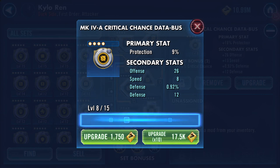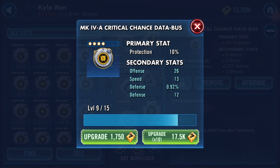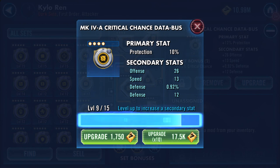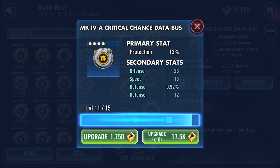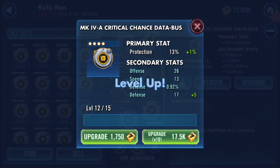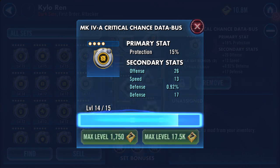One increase on the defense - solid number, not the percentage - and one on speed. Now we have two increases on speed and we've got one more enhancement to come. Speed increased twice, defense - the base whole number - increased twice. I'm quite happy with that. I know it only goes up to sixteen percent on the protection, but it's got thirteen speed.